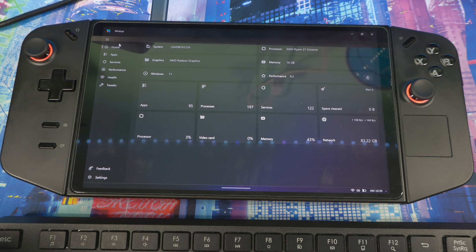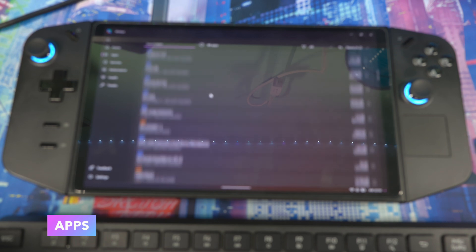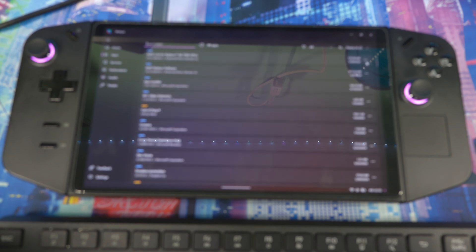The first screen you'll see is the main OHM screen. Hit this button and it shows all layouts on the left side. The main screen displays your processor, graphics card, memory, total apps, running processes, services, and everything in your device. You can't really do anything on this screen — it's just giving you a rundown. If you go to Applications, it shows all your installed apps, and you can uninstall, browse, or search right here.